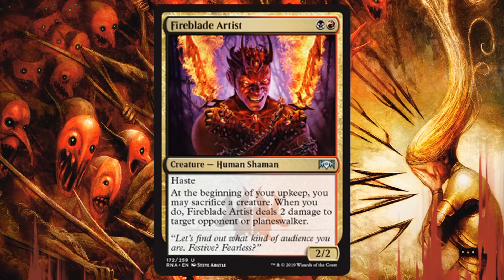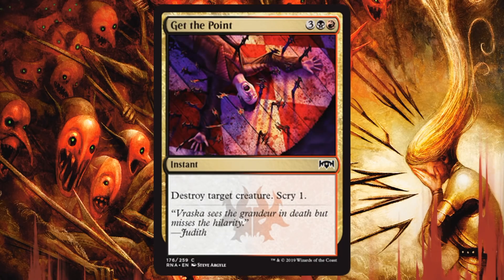Fireblade Artist — real solid aggressive 2-drop. A 2/2 with Haste for 2, even though it is two different colors, so maybe it's not always a turn 2 play, but it can attack in early. At the beginning of your upkeep, you may sacrifice a creature. If you do, it deals 2 damage to target opponent or Planeswalker. So here we are again — a way to do direct damage and turn on Spectacle and push across extra damage when you can't get across anymore. It ties into the whole sacrifice mechanic. Get this card. There's also a common instant-speed Destroy Target Creature and Scry 1. It's going to deal with most of your creature problems. It's an instant, and the Scry 1 is especially relevant for Rakdos. This is awesome.